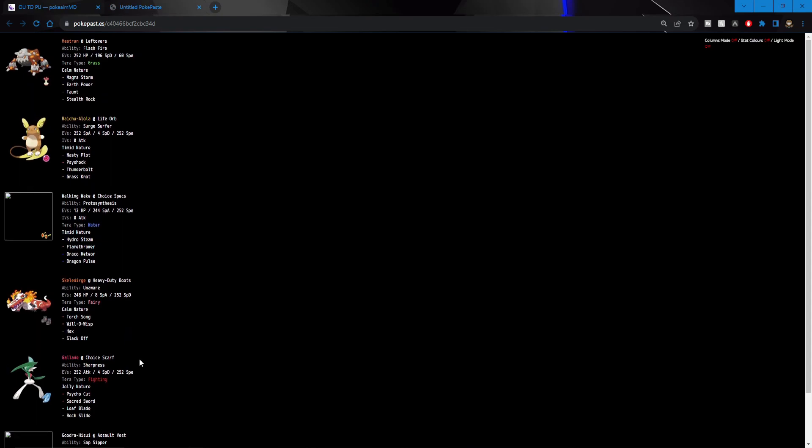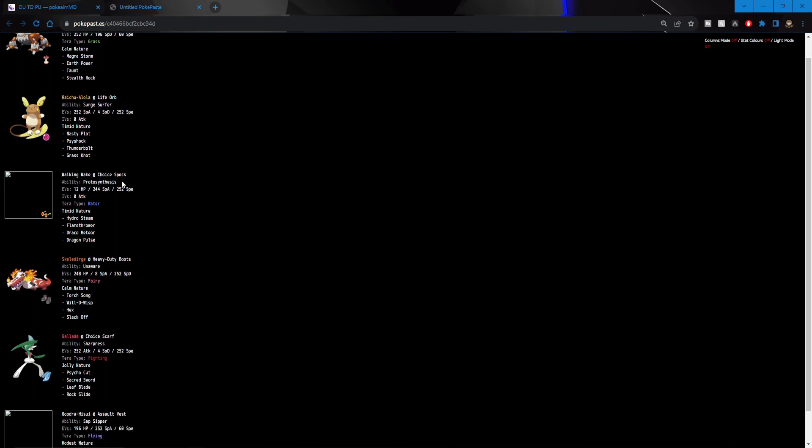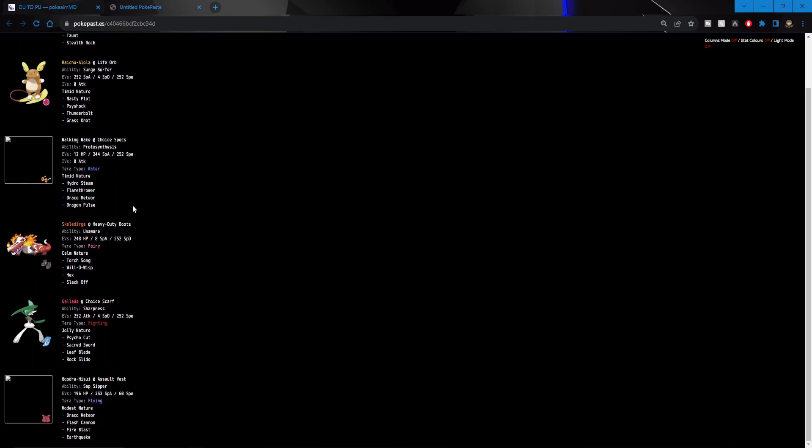Alright, here is the team I'm gonna be rocking out with. We got Heatran with Magma Storm, Earth Power, Taunt, and Stealth Rocks. Alolan Raichu with Life Orb, Timid, Nasty Plot, Surf, Psychic, Thunderbolt, and Grass Knot. Walking Wake with Choice Specs — Hydro Steam, Flamethrower, Draco Meteor, and Dragon Pulse. Obviously.